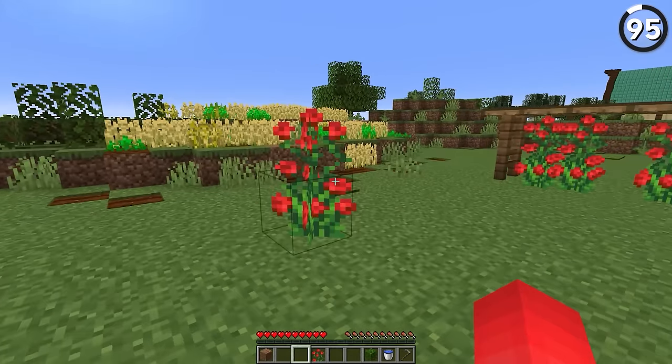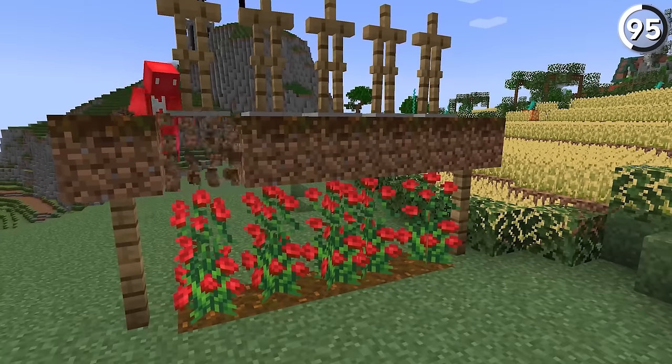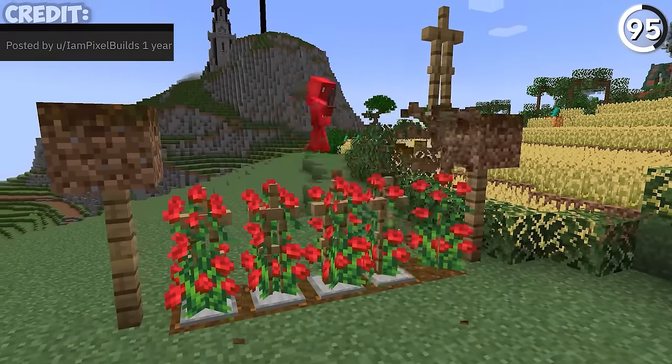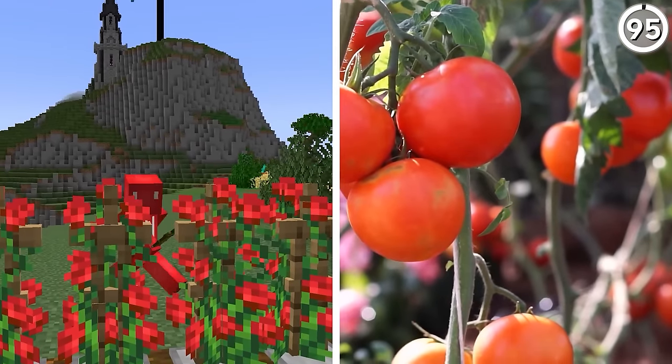Let's grow some tomatoes. If you think about it right, the rosebush plant actually starts to look like a tomato stock. And with armor stands dropped into them like this, we can make it look even more as if the green of the bush grew on top of these wooden sticks, much like it does on a real tomato farm.